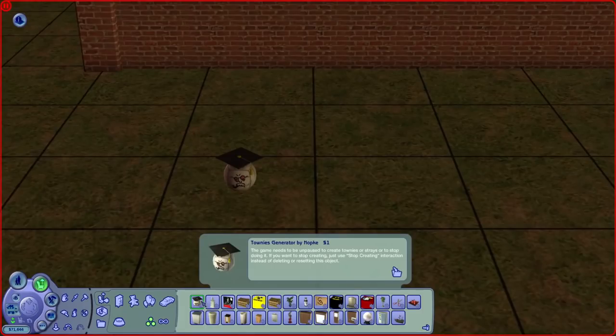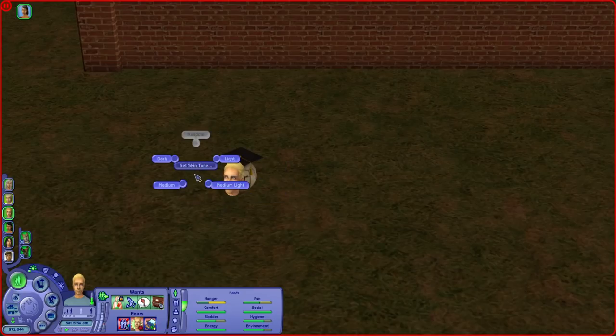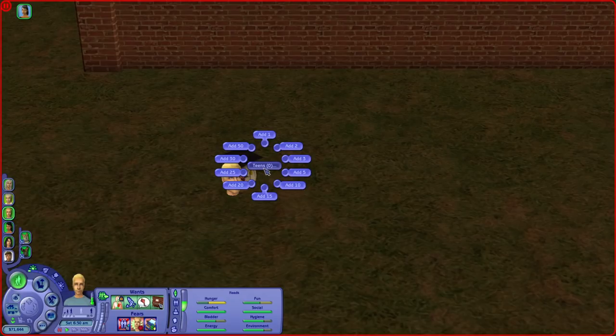There is this thing - Townies Generator by Nopki. And here you can spawn townies yourself. So you have full control of how many townies you have, what gender they are. You can even set skin tone if you'd like. Samaya doesn't really like anyone that much, so I thought that I could just spawn some teens.